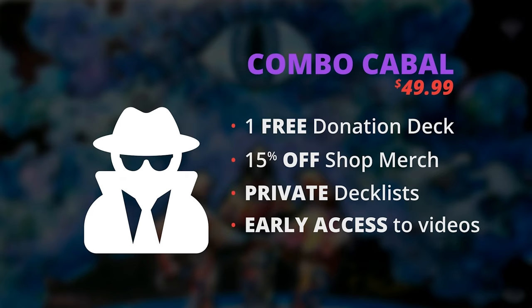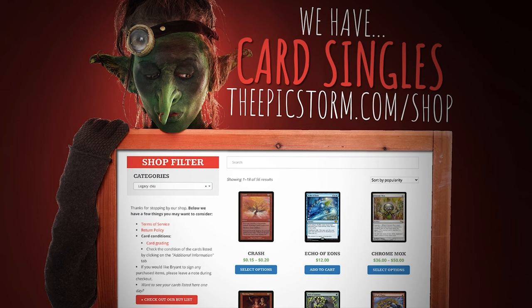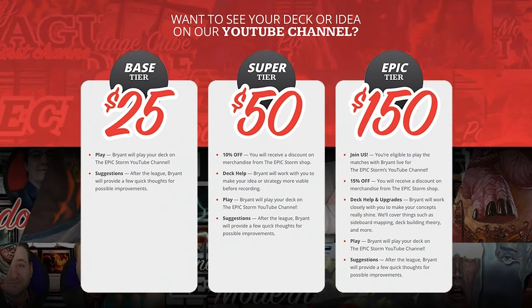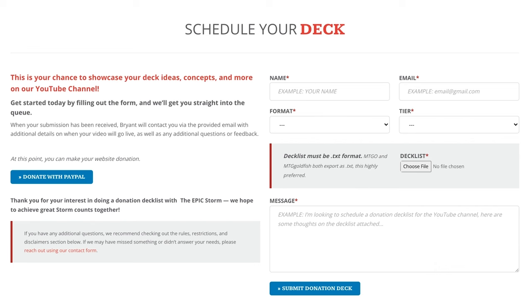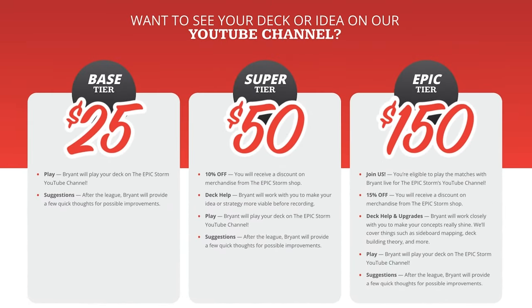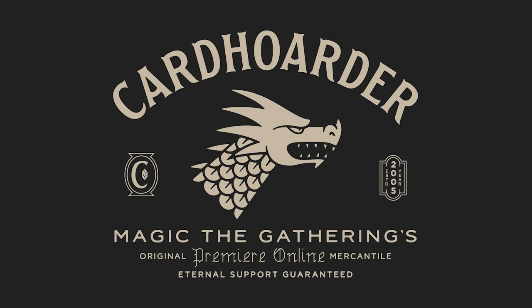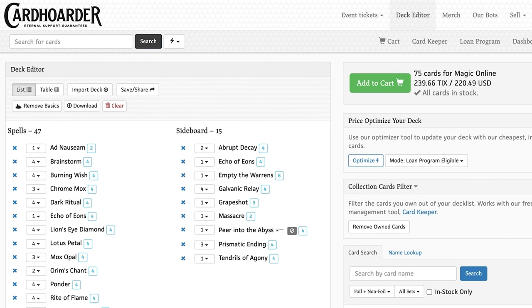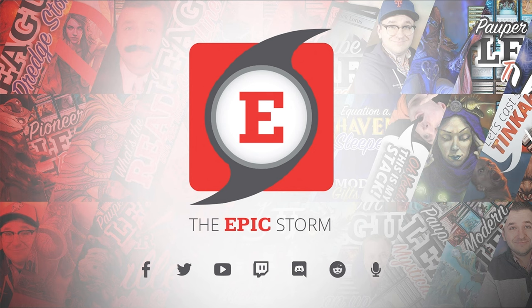With the top tier Combo Cabal you get a free donation deck every month, 15% off merchandise, early access to private deck lists, and early access to all videos. If you'd like to show your appreciation another way, check out the epicstorm.com shop for card singles and storm swag. You can also visit epicstorm.com/donationdecks, attach your txt file and pick a donation tier — with the Epic tier you can even join me in a video. Card Hoarder sponsorship means card availability won't be an issue; you can rent the Epic Storm for just 7 tickets a week.